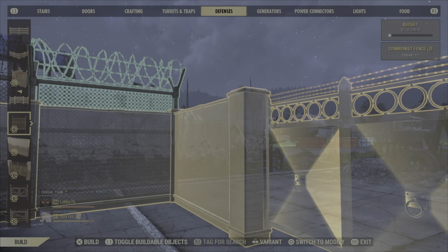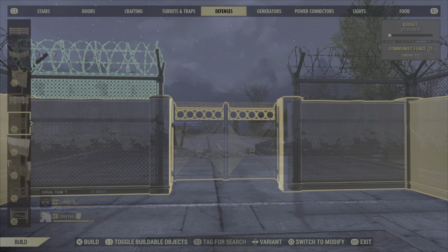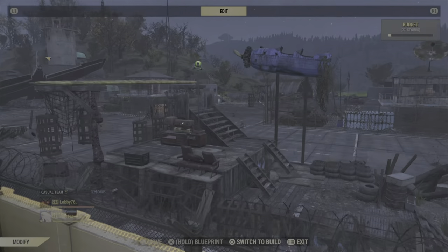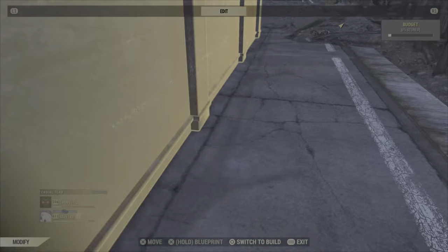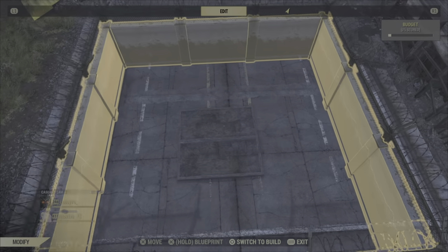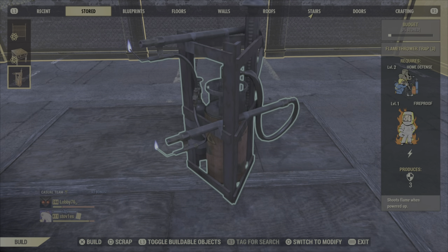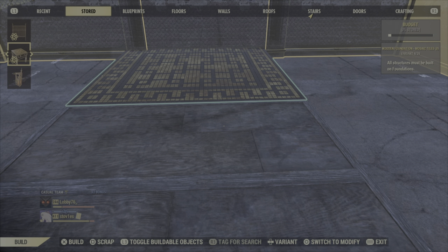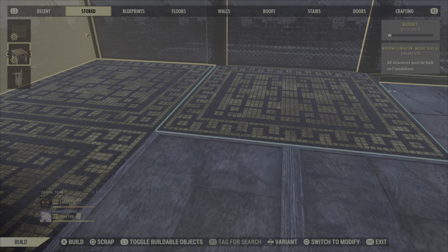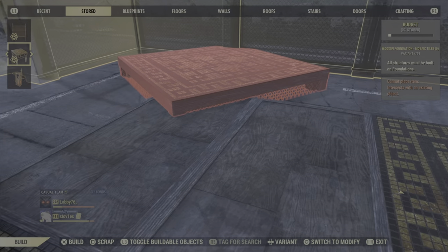Coming to the end right here — and that's the last one. Let's check if they are properly aligned. Yeah, that's looking really good. Now you can place back your foundations — that's all good. But I can't place foundations over here, so what happened?